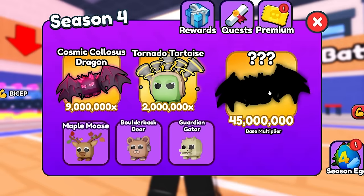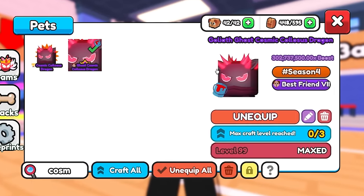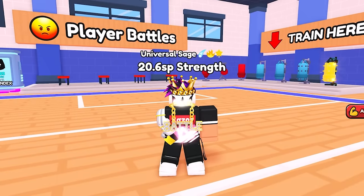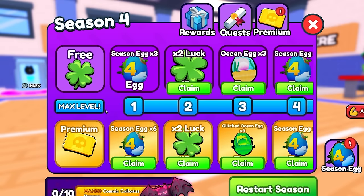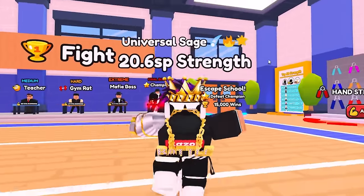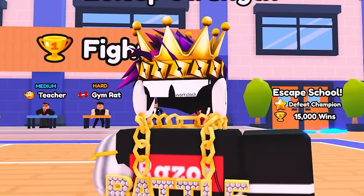This is actually the best stat pet in the entire game, better than the Cosmic Colossus Dragon, which I already have maxed out fully. When maxed, I was at 300 million stats, which is already better than a maxed-out rocket. The only way to get that pet is from the Season 4 Eggs in this Season Pass, and it's just extremely rare. No one has it yet except for Neil, and I actually exposed it — the name, the stats, and how much it would be when it's maxed out.